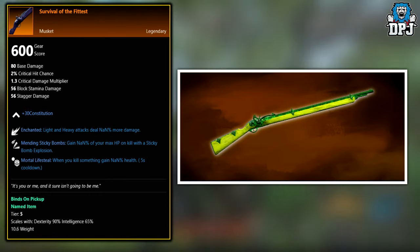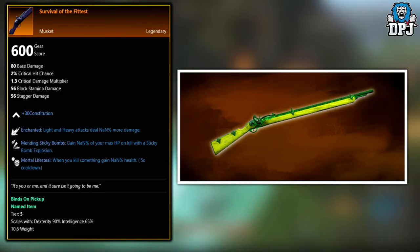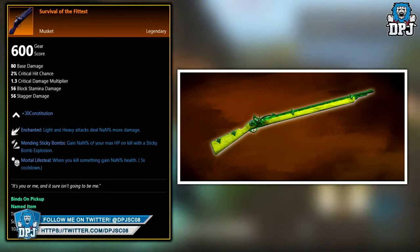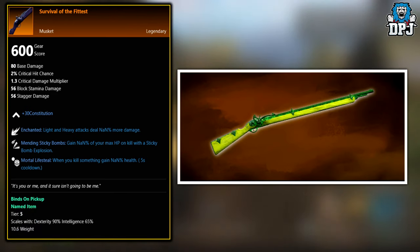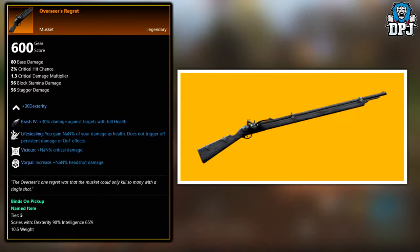Next up we have Survival of the Fittest. This legendary is an Outpost Rush tier 5 cash chest reward. You need to be at level 60 to take part in these PvP battleground-style 20v20 matches, and at the end you have a chance of this dropping.